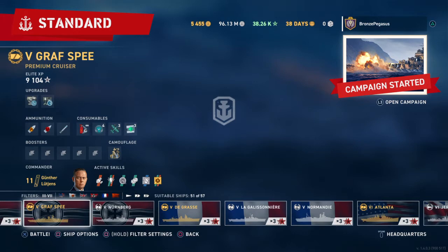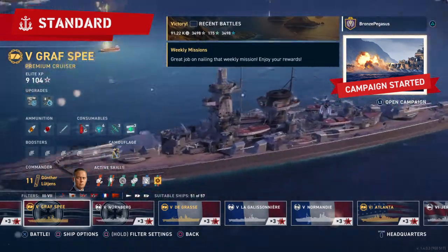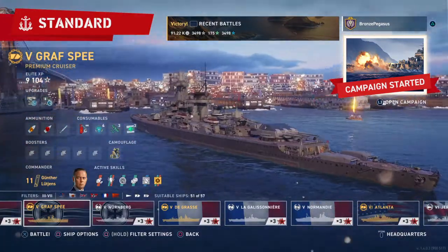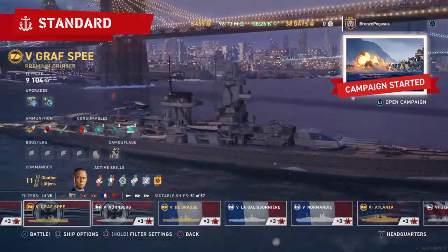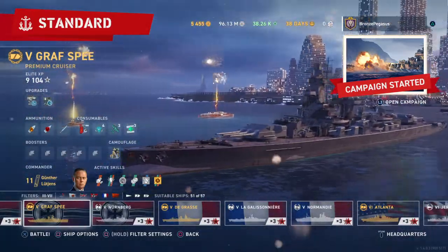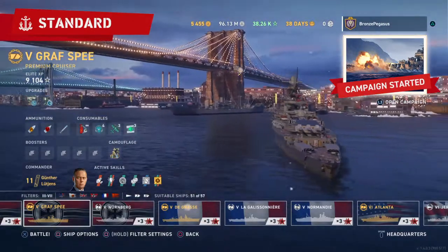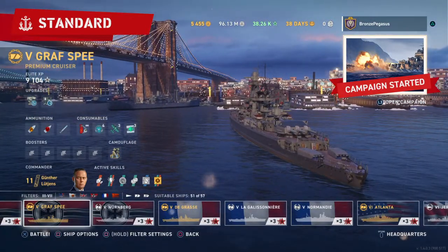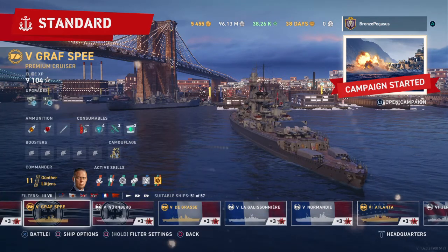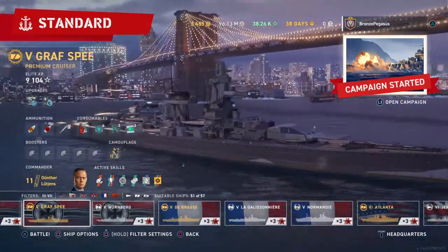Guys, this ship — the Graf Spee — I'm going to give this an A. If you get the chance to get this ship and you just want to play a cruiser, get this one. I'm giving it an A and not an A+ — the only reason I'm not giving it a higher grade is the slower speed: 29 knots as opposed to like 34 or 35. We saw in that last battle that it did make a difference — the battleship Normandy could hunt me down and nearly sunk me. Speed does matter and this ship does not really have it.